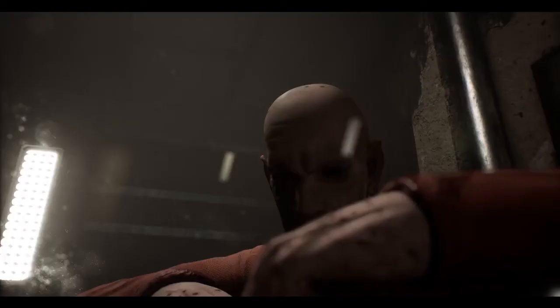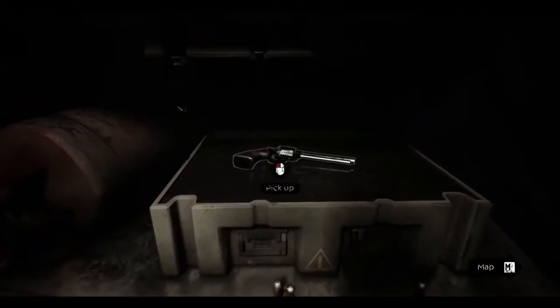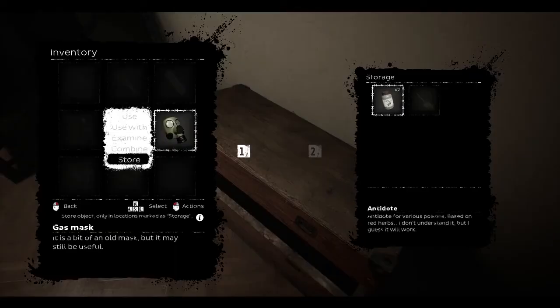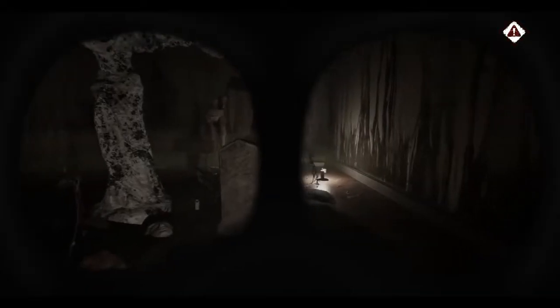The game we're going to be talking about is called Oxide Room 104. It's a motel escape game that, for me, has a lot of inspiration from Resident Evil games and Silent Hill 4: The Room style, but first person. You play as Matthew. From the looks of things, he had a bad hit of a job which went wrong. He arrives at a hotel, then gets knocked out by a mysterious guy, waking up in the bathtub.